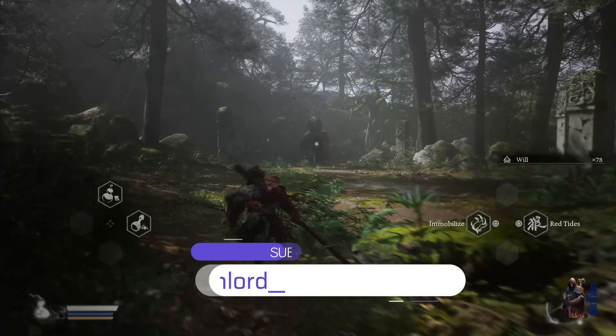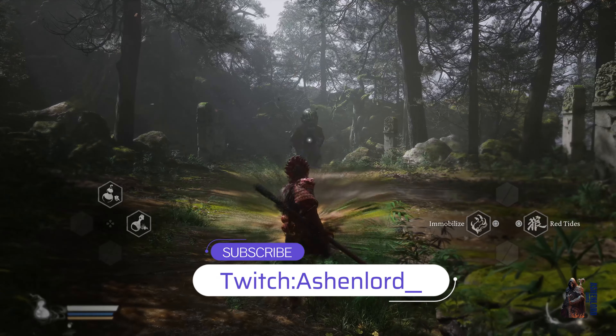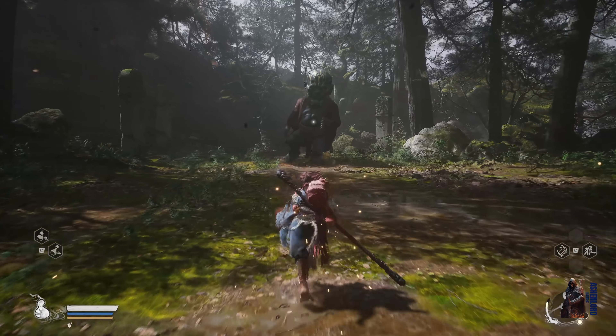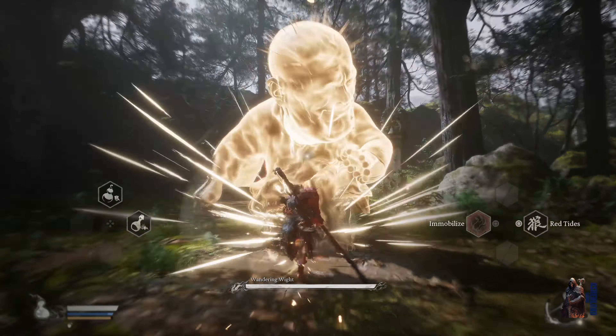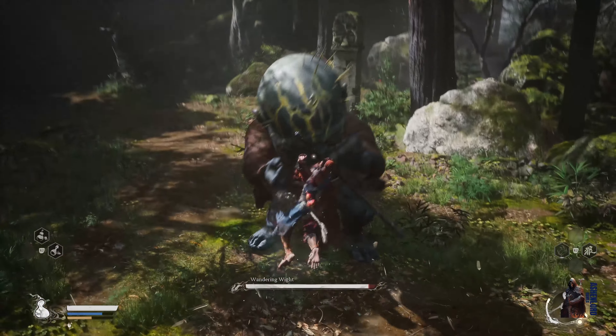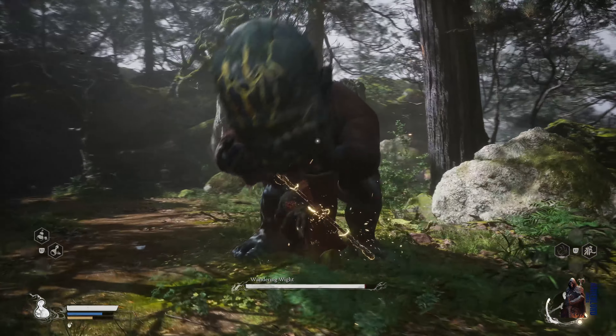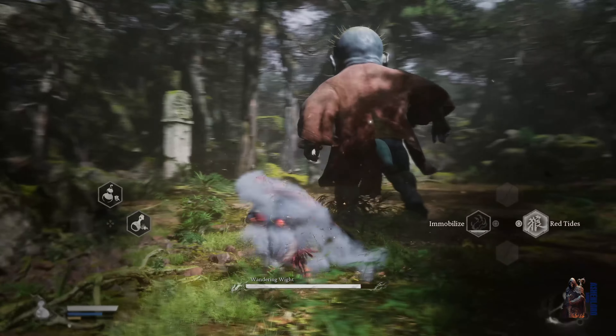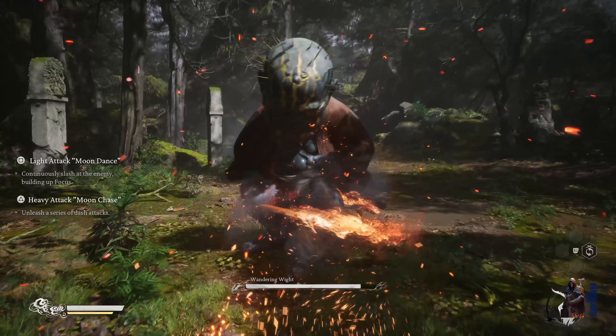Hey guys, Aishan here and welcome to another guide video of Black Myth Wukong. Today I'm going to teach you how to deal with the Wandering Wight, a very early boss you can find in Act 1. It's a very optional boss but can be quite annoying for gamers who are not familiar with Soulsborne games and gameplay in general. This boss fight is quite easy if you know the moveset properly.